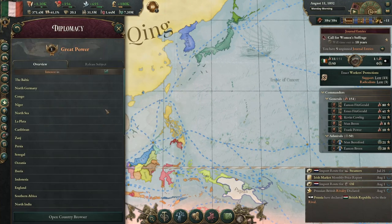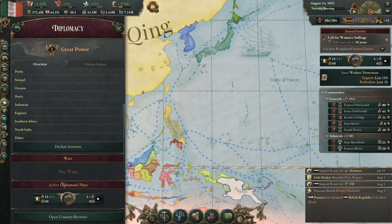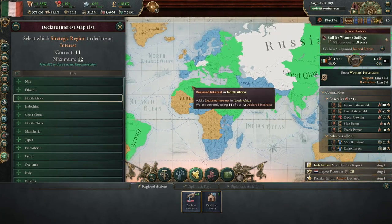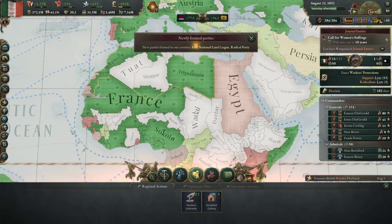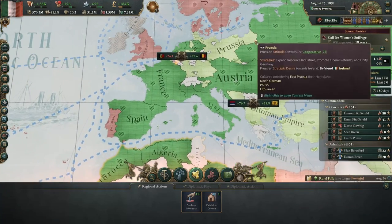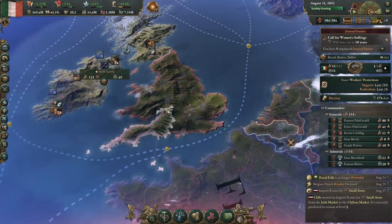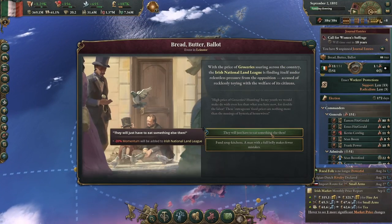More declared interests — we are up to twelve now. I wonder if that's because our navy is expanding slightly. North Africa seems like a good place.